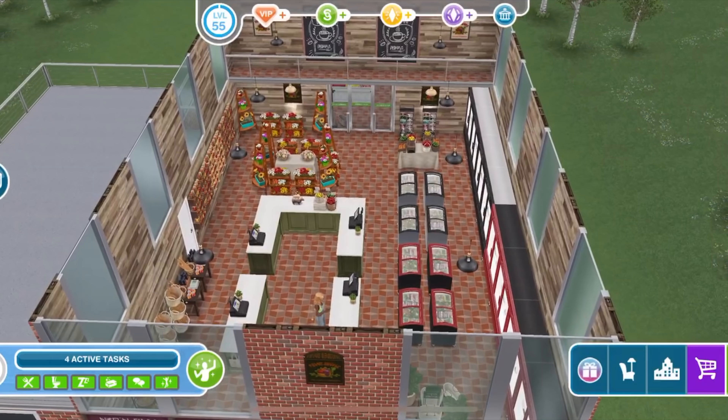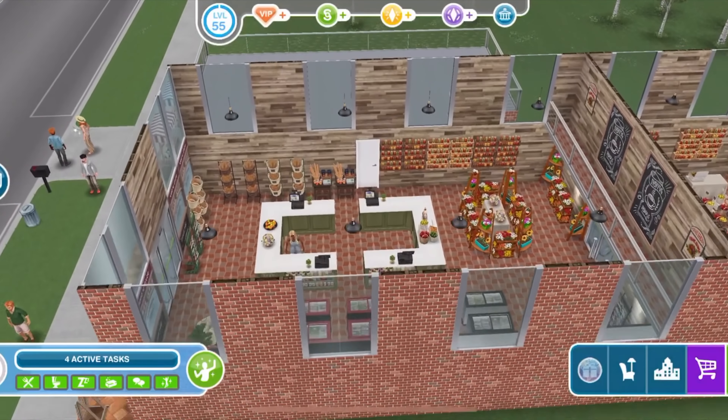There are also white light fixtures that we unlock too. I don't see them in here, but these are the black ones.